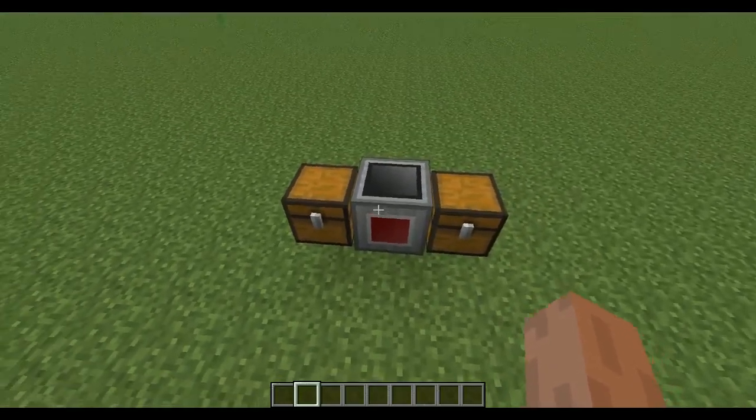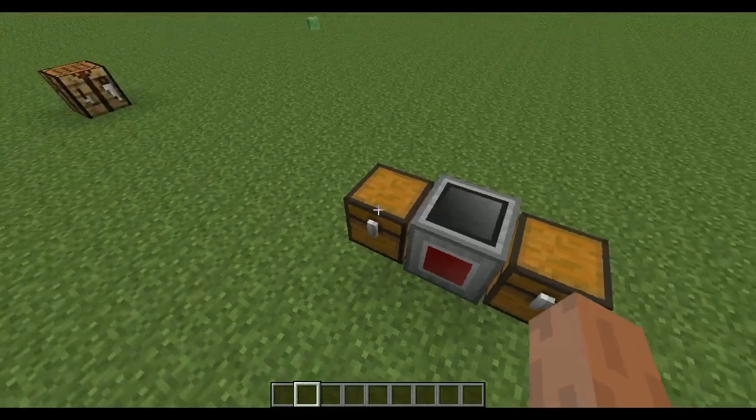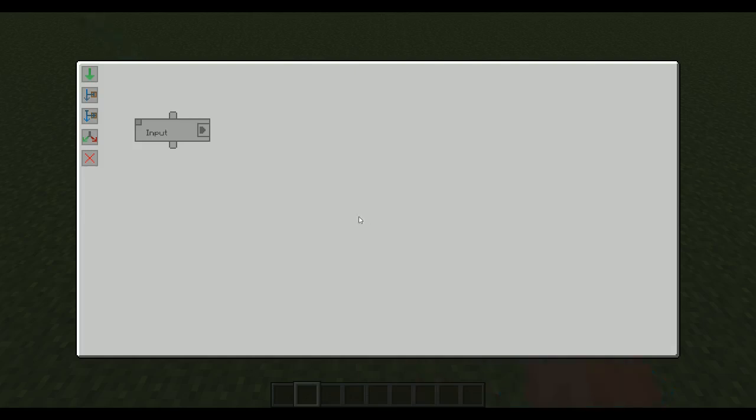If you use one of these you can put it next to inventories. I've put it next to two chests here - one chest with gold and one chest with iron ingots. If you right-click here you will open its interface. What we want to do is click here to create a trigger. We need a trigger to start it all off.